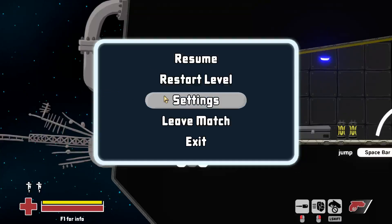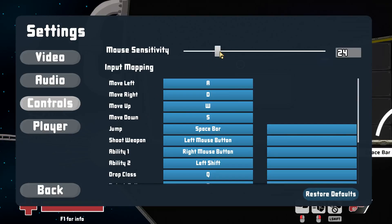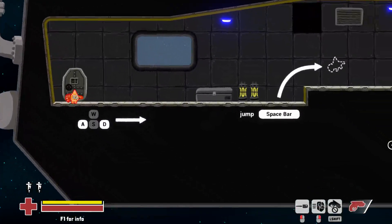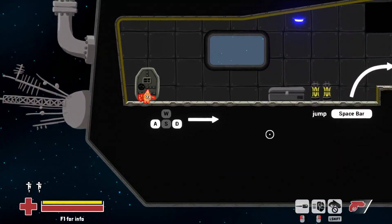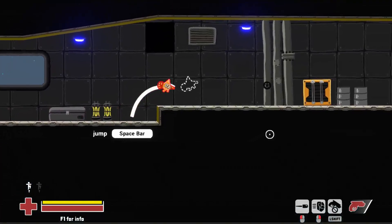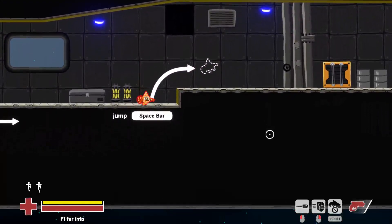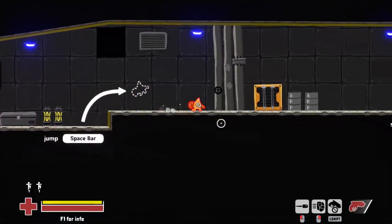Alright, so can I adjust that sensitivity, I wonder? Yes, I can. So let's drop this down maybe to 16. That's good for now. Alright, so AD to move, and probably WS does something as well. Jump! Interesting jumping mechanics. You have a sort of slow jump up, so... interesting.